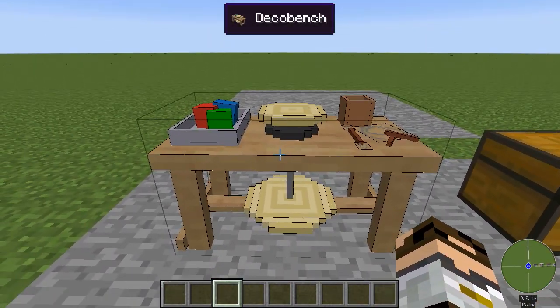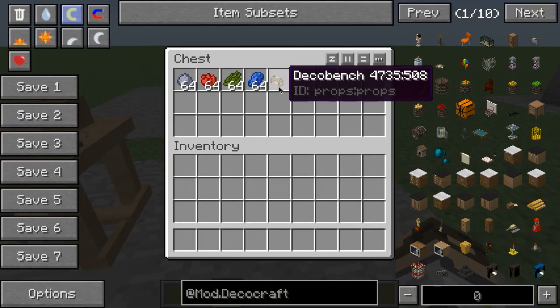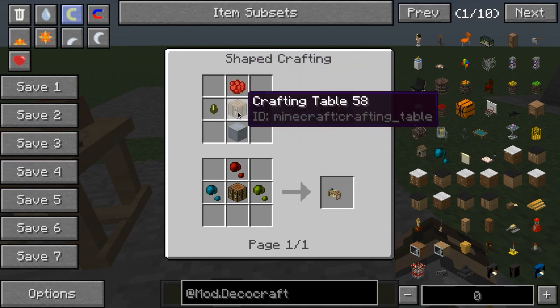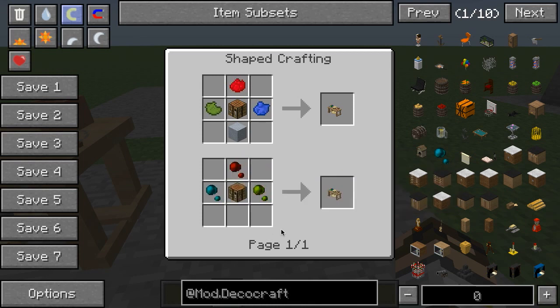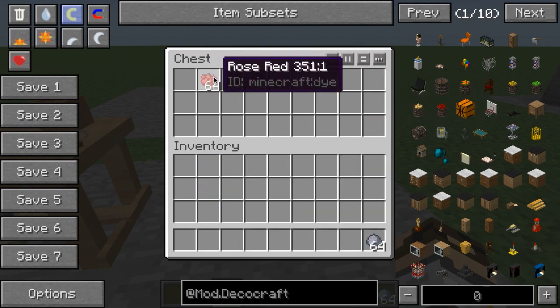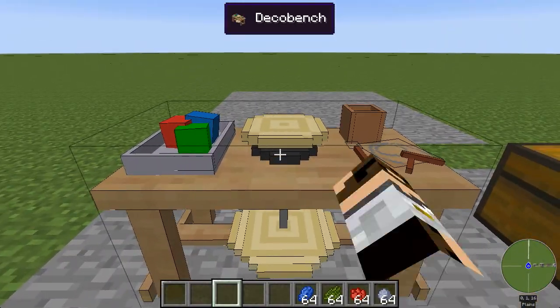It starts out by building this deco bench and then filling it up with clay and dye. So here's that deco bench — the recipe is just three different colored dye with a crafting table and some clay. Ignore this red crafting clay, blue crafting clay, and green crafting clay. This is from a prior version of the mod, hasn't quite been phased out yet, but really you want to focus on this recipe. That will get you your deco bench, and then you need to take your clay and three red, green, blue dyes and right-click on the table.